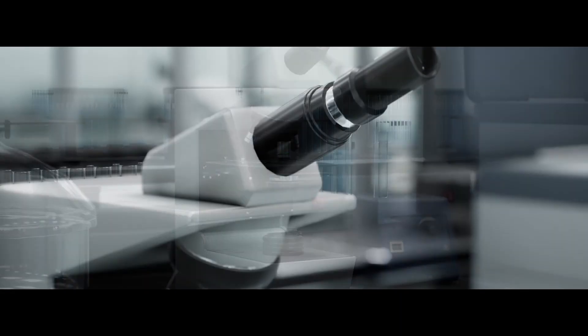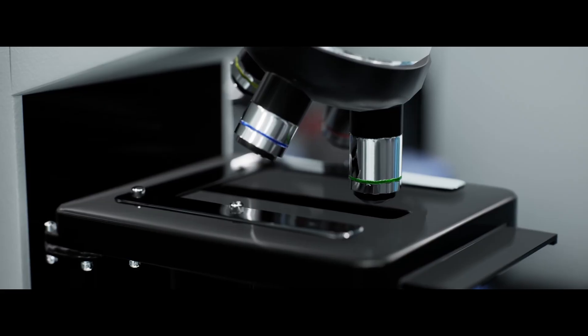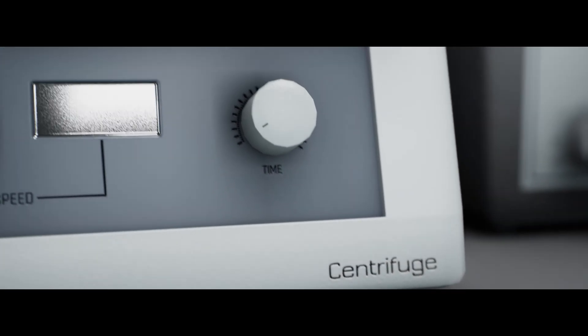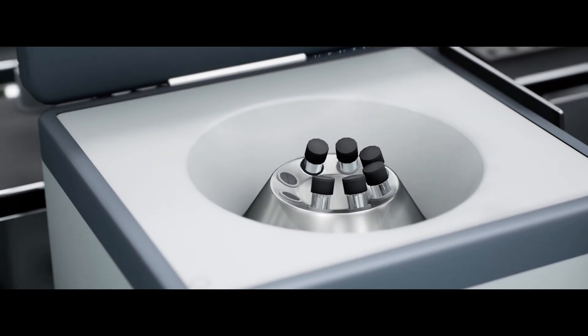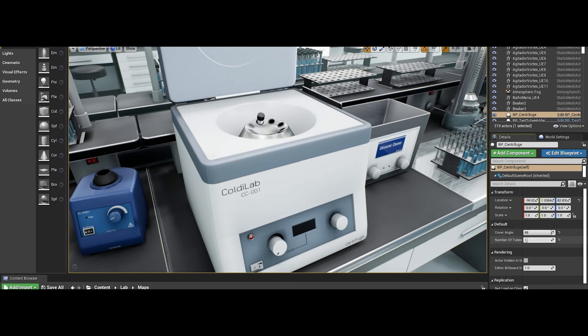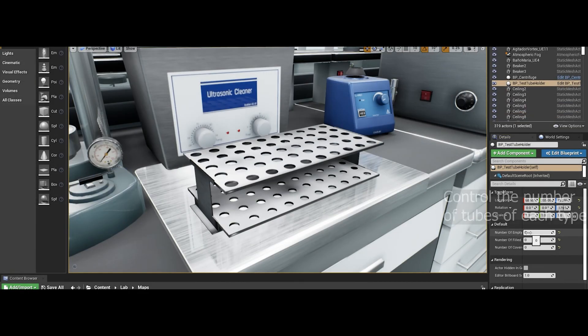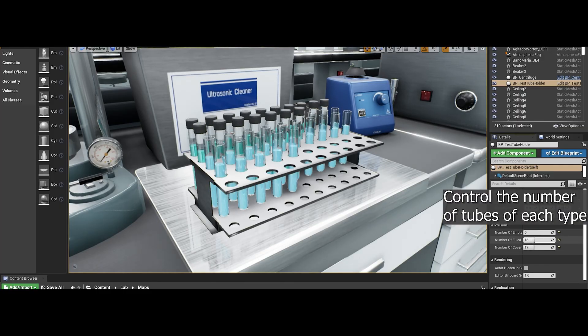This is a realistic lab scene made with 31 high quality different meshes. There's an analytical balance, a beaker, three types of ceilings that can be assembled as modules, a centrifuge, fridge, stalls, test tubes, three versions of windows, and many other things you'd expect to see in a lab. In total, there are 35 unique meshes, all with custom collision and LODs. There are 34 materials and material instances with 52 textures — 51 of them being 4K and one being 1K. I think this one looks great if you need a lab or any of the equipment found in one.